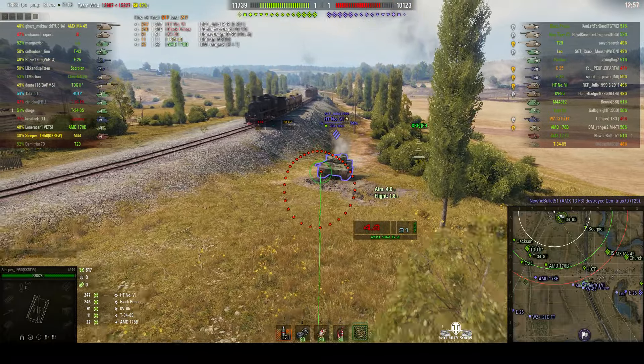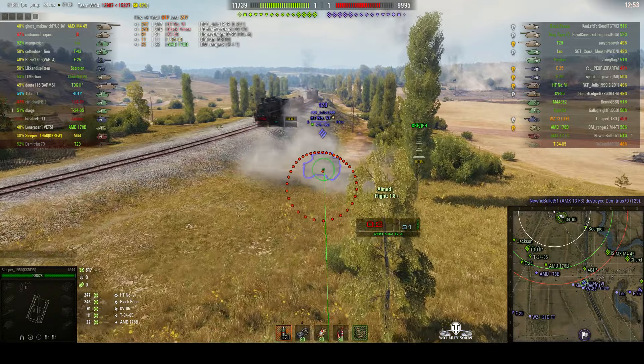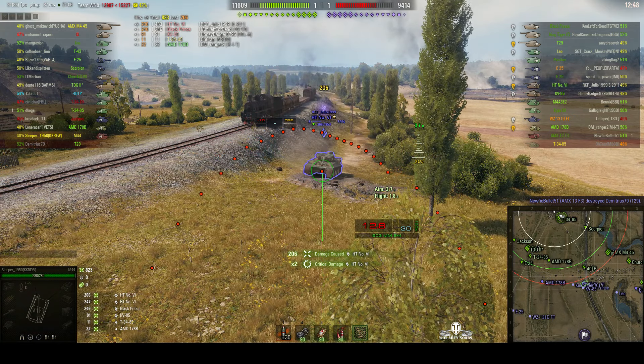It's always good when tanks line up alongside each other to shoot because arty just fires a round and more than likely you'll hit both of them. Going for the Heavy Tank Number 6 now. Round's out — it lands in front of him but it still does 247 hit points. In a brief moment of the battle starting, Sleeper has managed to accumulate 617 hit points. 206 off that one.